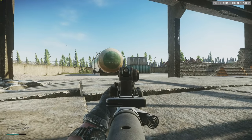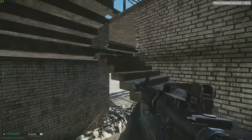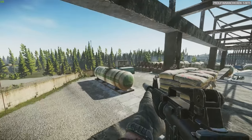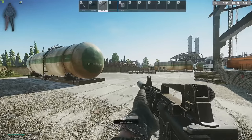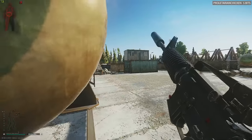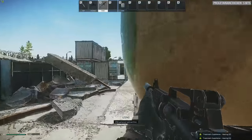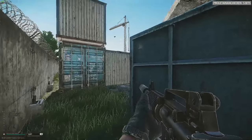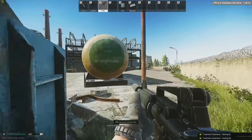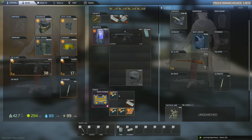This guy looks geared, doesn't he? We're dead. Maybe not — that was a dumb push-up on his part. Whew. That was lucky. Maybe he moved because he thought I had nades or something. He didn't want to get naded out. That was a close one, bro. That was a very close one. I think our fort saved us. Yeah, fort saved us, man.